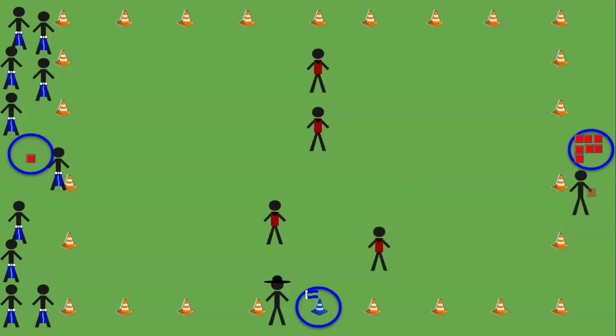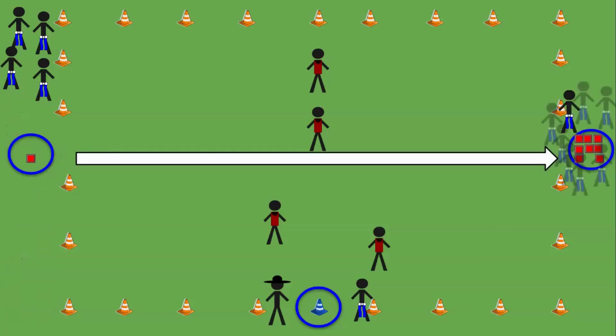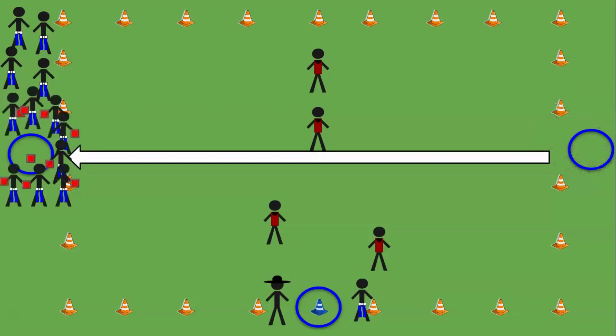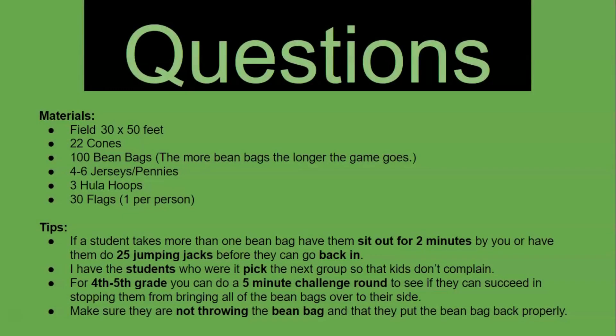There will be a time when almost the entire team of agents successfully crosses to the other side and collects all the beanbags. The game is over if they can move all the beanbags from one side to their side. There are about a hundred beanbags, so it's quite difficult — they have five minutes to do it. If they don't get all the beanbags in time, they lose. After this, we start a new round and the people in red will select players and hand out jerseys. If you have any questions, feel free to let me know.